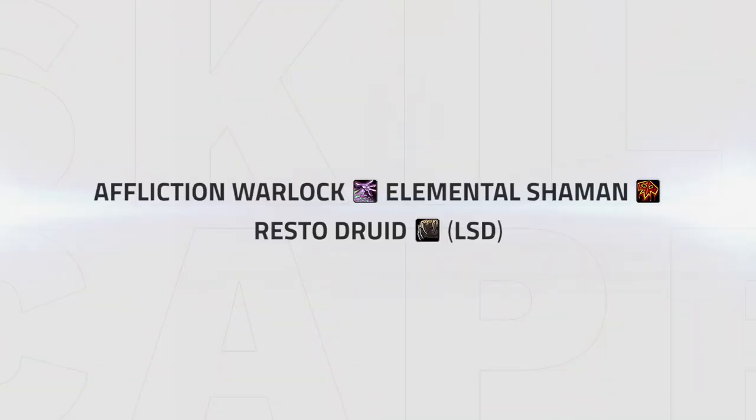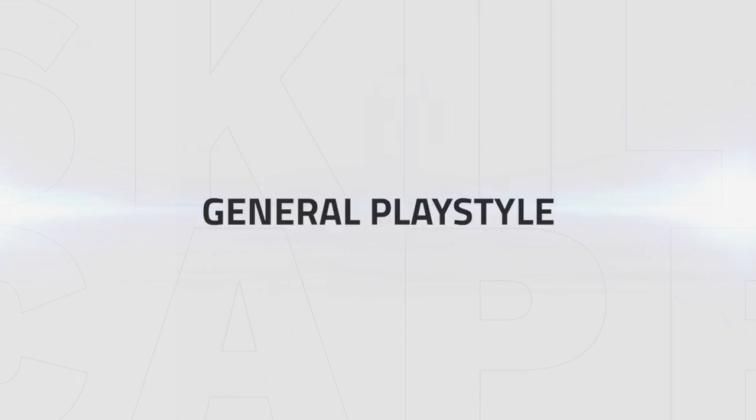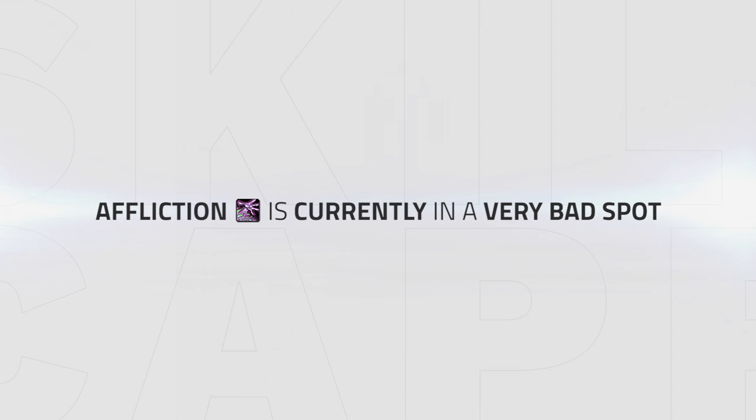Some other compositions which are a lot weaker but still playable are affliction, elemental, resto druid — known as AlaSD. This composition is currently very weak but follows somewhat the same goals as the mage variant. You have to rely on your elemental to keep up slows and help enable you to kite, while you look to set up kills with earth shocks and drain life, while also having your shaman assist with healing.